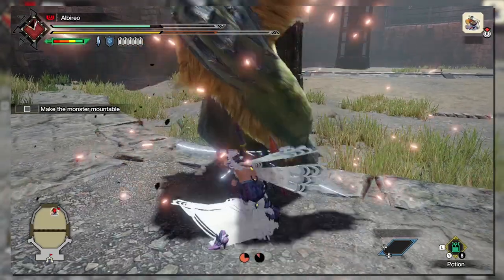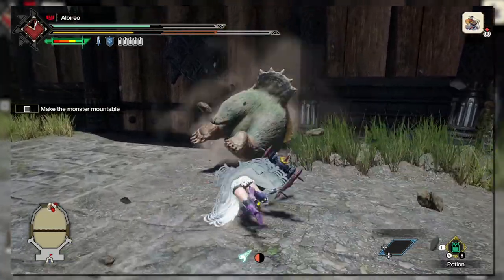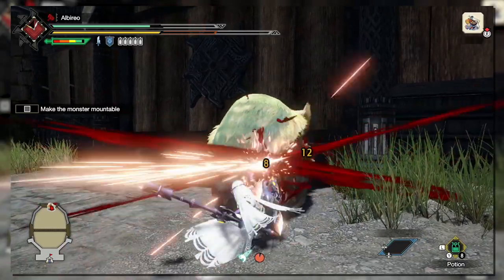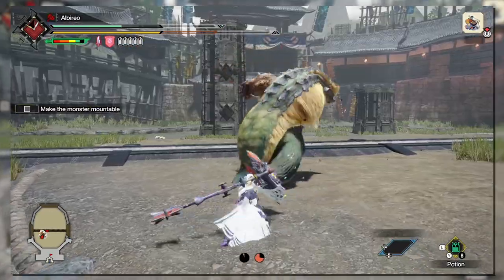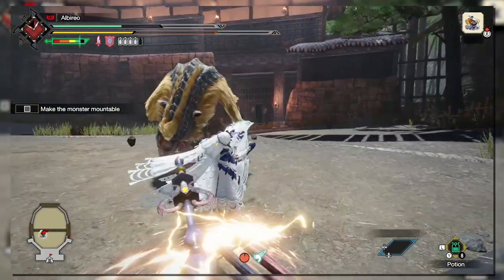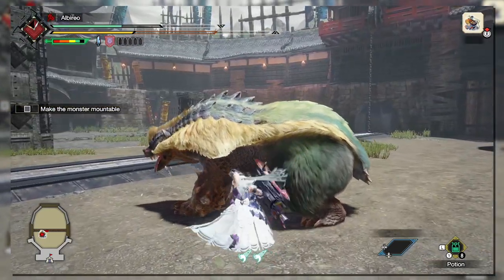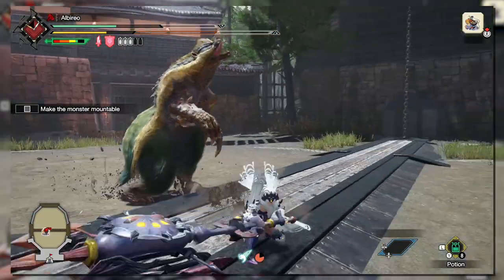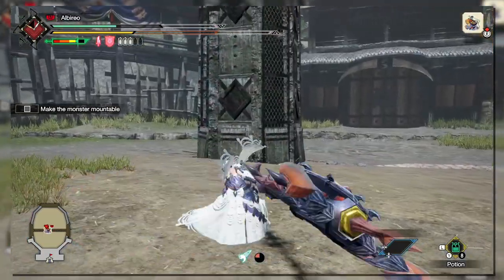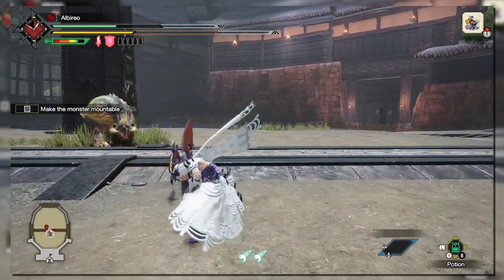There are two Silkbind moves to discuss. We'll start with Morphing Advance, which launches you forward and morphs your weapon from sword form to axe form if not already utilizing axe form. It has super armor and you can combo out of it, so it seems great for closing distance and keeping the pressure on. Closing distance is more important than I give it credit — a lot of people pointed out that one of the Sword and Shield Silkbind attacks I didn't understand the utility of was actually very good for this. This move readies you for an AED or SAED, so it's very good at positioning you when all of your phials are filled.